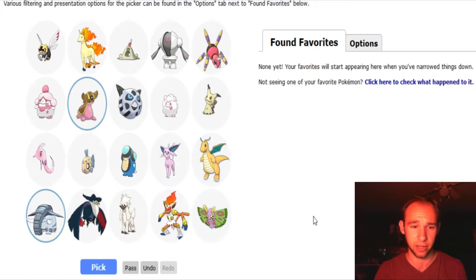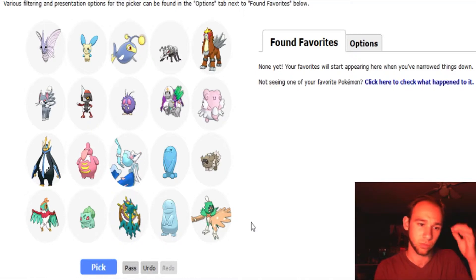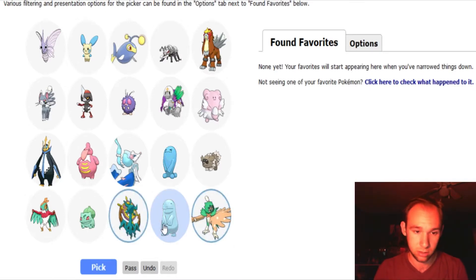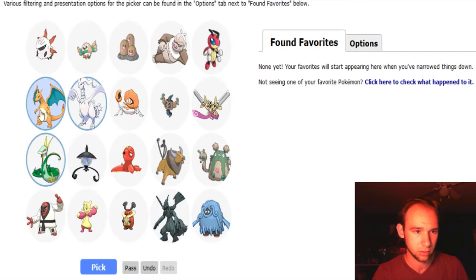It's either Espeon, Dragonite, or Infernape. I think I'm gonna go Dragonite. The Pokemon that I like tend to be ones that are actually quite close to real animals, just because I'm a biologist — it's kind of my jam. I love Decidueye — Decidueye's really cool. Even though they're the same type, they're so different — between Decidueye and Dhelmise. And then Incineroar. Look at that Charizard — Charizard's standing.